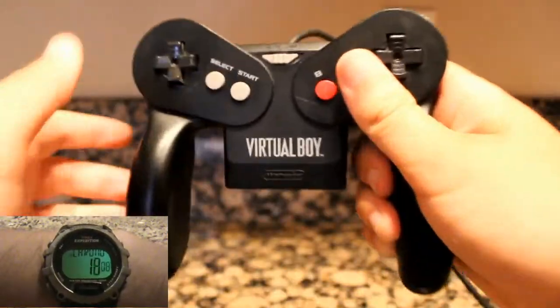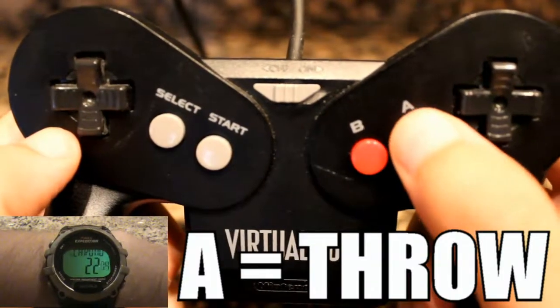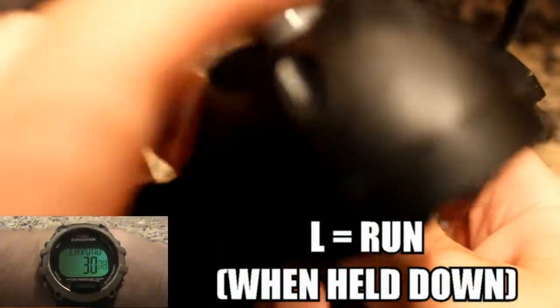You control Mario by using these controls. The B button will make Mario jump, and the A button will make him throw turtle shells when collected. The right D-pad controls your throw, and the left D-pad controls your movement. The right button can also jump, and the left button can make Mario run.